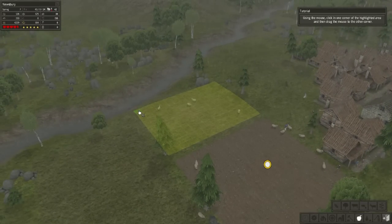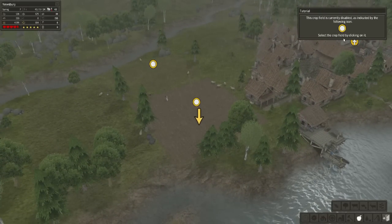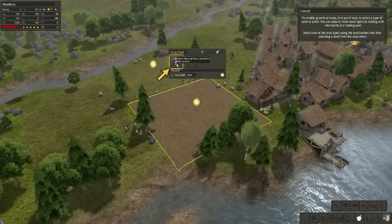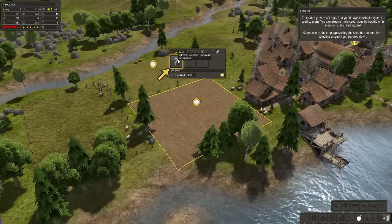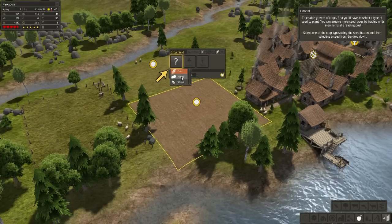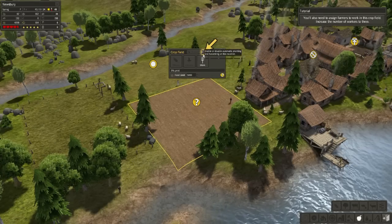The crop field is currently disabled, as indicated by the icon. Select the crop field by clicking on it to enable growth of crops. First you'll have to select a type of seed to plant. You can acquire more seed types by trading with merchants at a trading post. Select one of the crop types — wheat. You'll need to assign farmers to work in the crop field; increase the number of workers to three.